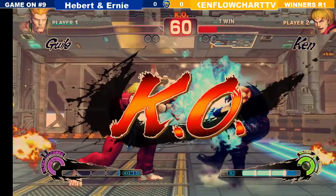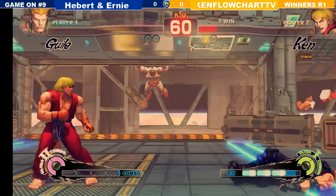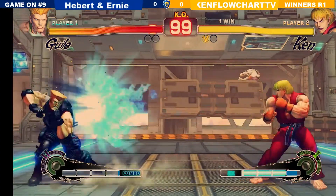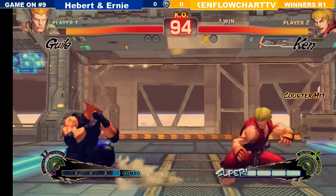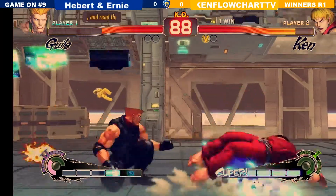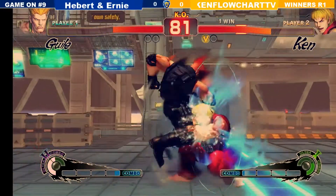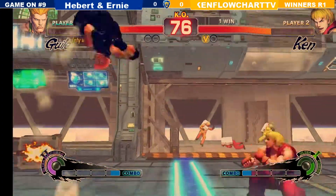I don't know why you'd Flash Kick there — he was like ten feet away. Maybe he meant to... no, you hit the wrong button entirely. If you're charging, he meant to do it. We have Ken Flowchart TV on round point here, but he might choke really hard. In Street Fighter 4 you can do that. He didn't even do heavy kick heavy punish Flash Kick — just Flash Kick. When all you have is a hammer, you Flash Kick everything.